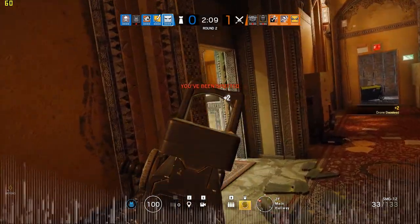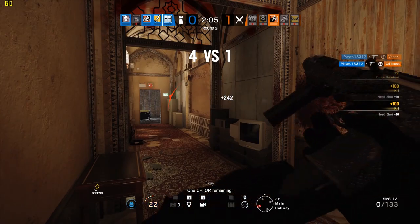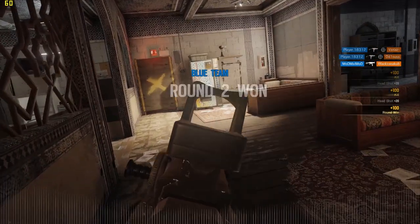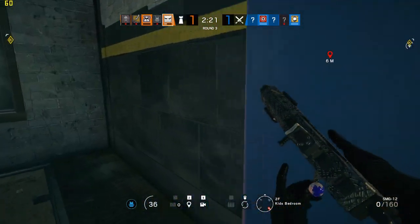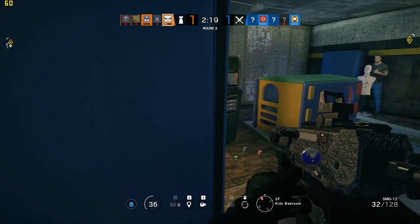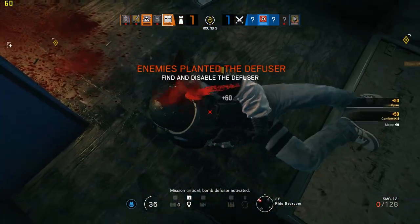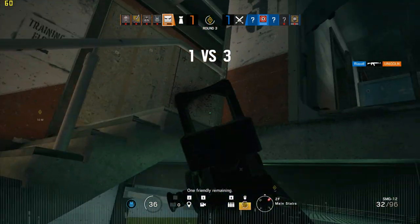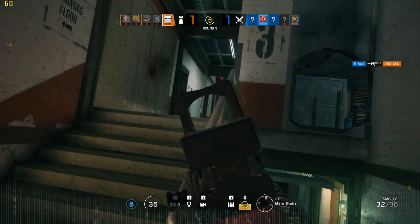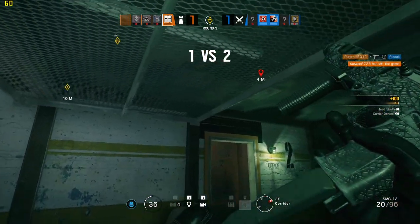The SMG-12 kicks like a mule, and even with a vertical grip, it is borderline uncontrollable. At this point, your best bet is to spray and pray, which has been found to work quite reliably. Another benefit that the doubling of magazine capacity has brought to the SMG-12 is the doubling of reserve ammunition. At 166 rounds in reserve, the SMG-12 has twice the reserve ammunition of any other machine pistol. This proves very useful if you rely on your sidearm as your main gun — for example, if you take a shotgun as your primary weapon.